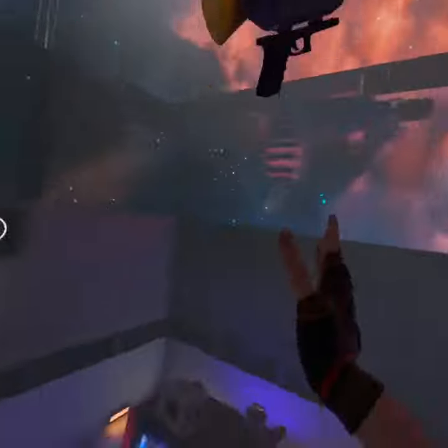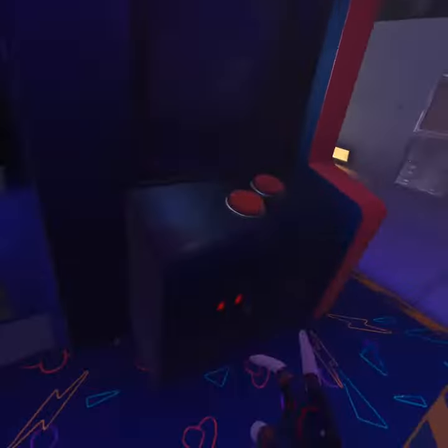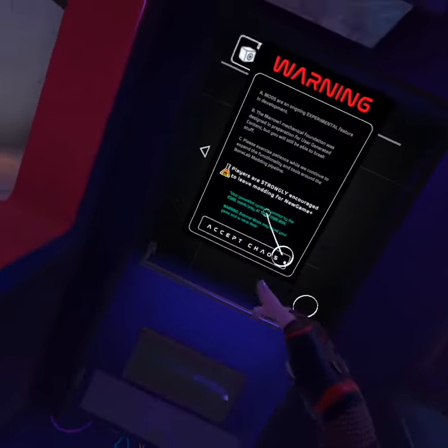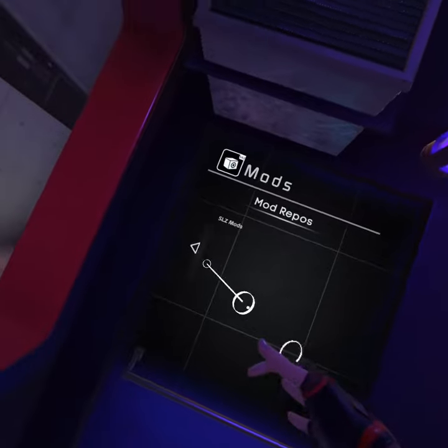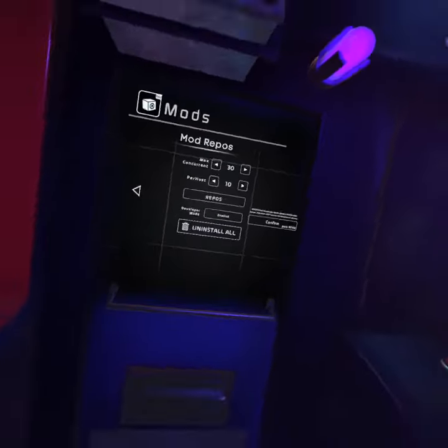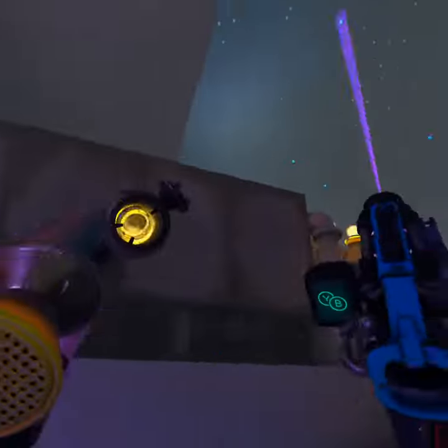Then you have to go to Mods. Tap Download. Accept. There you go. Tap Settings. Tap Enable. Tap Confirm. Then boom! The Mods should be right here.